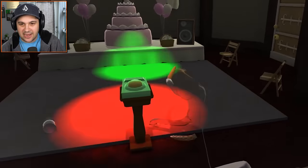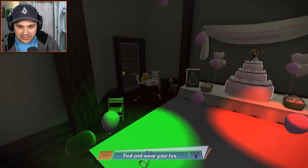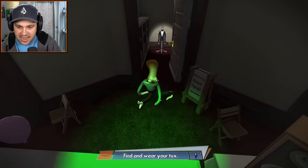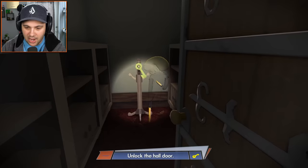Okay, it's party mode now! Awesome. I'm glad that I pressed the button. I do see a door over there that is glowing — let's go to the glowing door. That looks like a tux for an octopus man! Get in there, grab it — we got the tuxedo! Unlock the hall door.